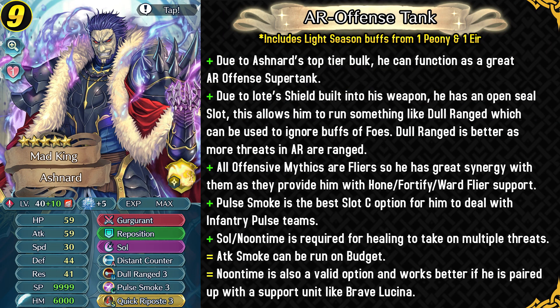Now we're gonna be taking a look at Ashnard from an Aether Raids perspective. Because of his top-tier bulk, he can function as a great Aether Raids super tank. He could run Dull Range to ignore buffs from ranged foes, who are more threatening in Aether Raids generally. He can also run Pulse Smoke to deal with Infantry Pulse teams. All of the offensive mythics at the time of making this video are Flyers — Eir, Peony, Altena, Naga — so he has great synergy with them as they can provide Hone, Fortify, or Warp Flyer support. You could run Solar or Noontime for self-sustainability, which is extremely important for taking on multiple foes.